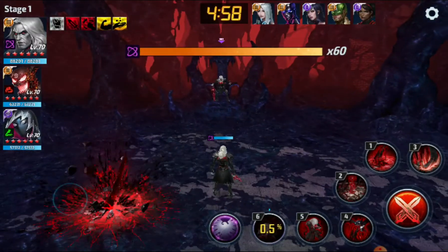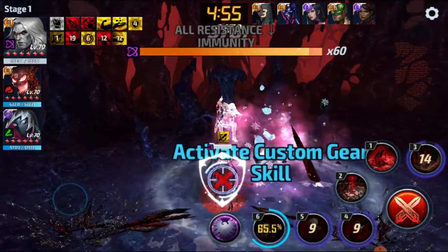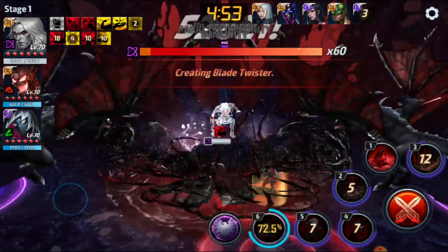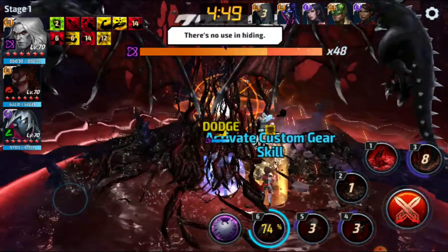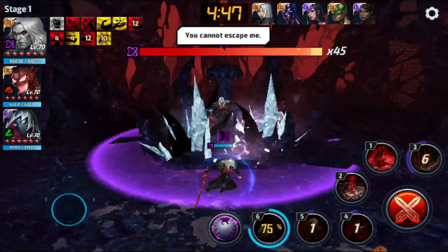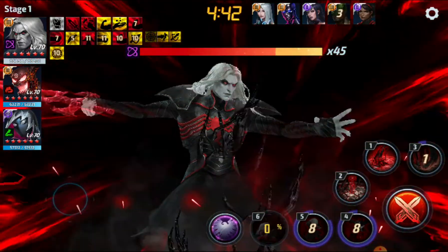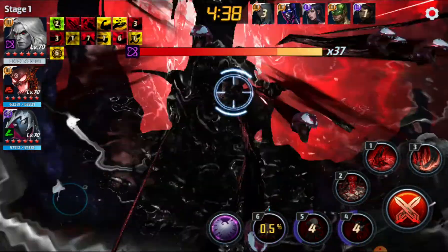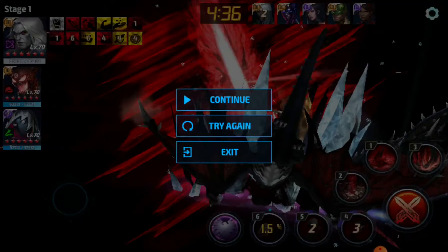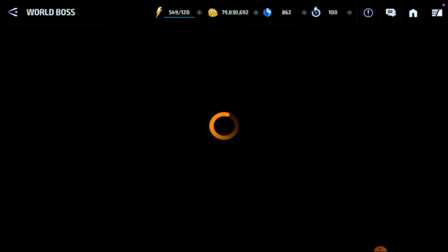I wait for the purple cage, do 3-5-4, wait till the dragons pop out, and straight into two — proc on two. Then I do 5-4 and try to do the tier three to see if I get proc on it. That was about a 23-second first stage clear.